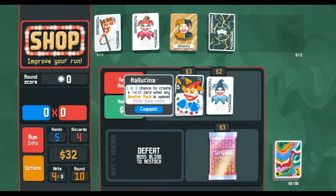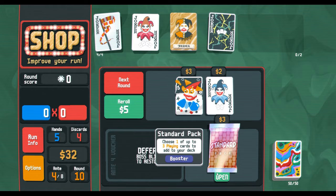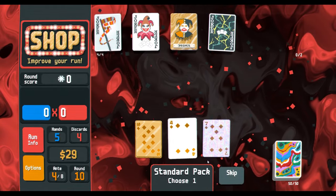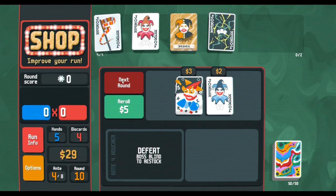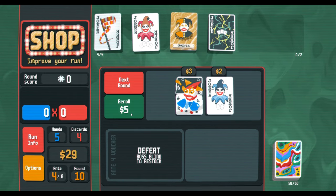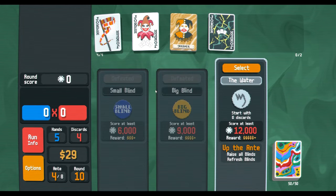None of this is good — really really sucks. We can open a standard pack and see — maybe we find a three we want to keep. Nope, they're not threes — just a hollow three, polychrome three, glass three. A red seal three though — those are things that would be good.